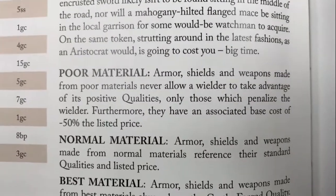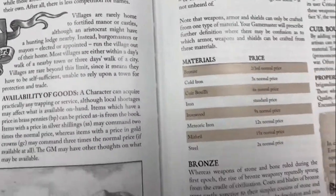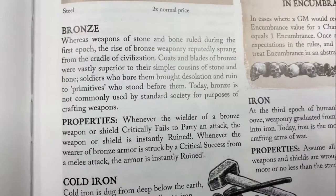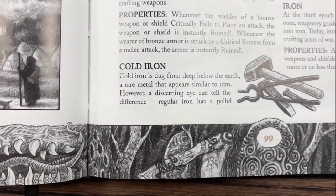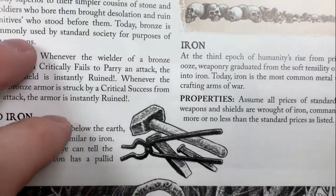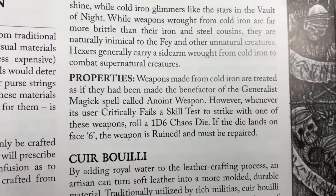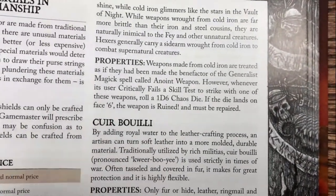If we go back to Zweihander on page 236, you can see materials and craftsmanship covers poor, normal, and best materials - the Castle Forge quality. We kind of blow that out and say, what does it mean when a weapon is made of bronze? In this case, if a weapon or shield is made of bronze and critically fails to parry, it's ruined. If it's armor and you're struck by a success from a melee attack, the armor is ruined as well. So it gives an interesting way to tweak weapons. The cost for bronze is significantly less - two-thirds, as we can see here.